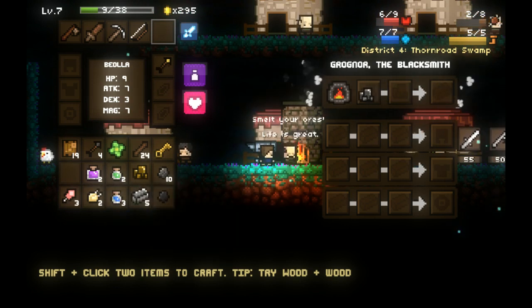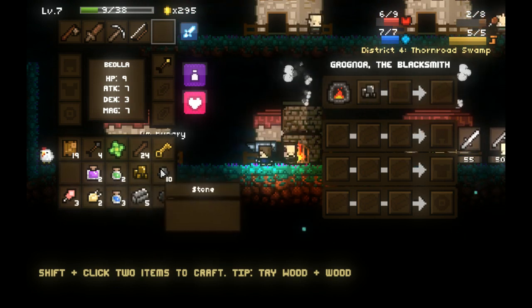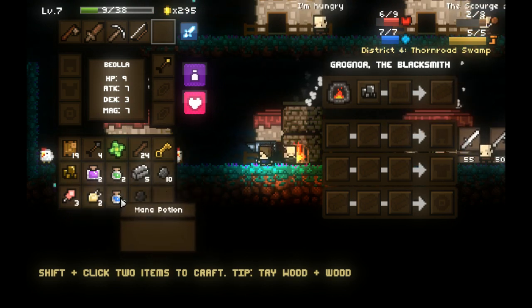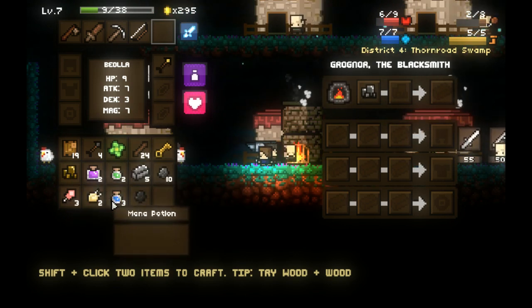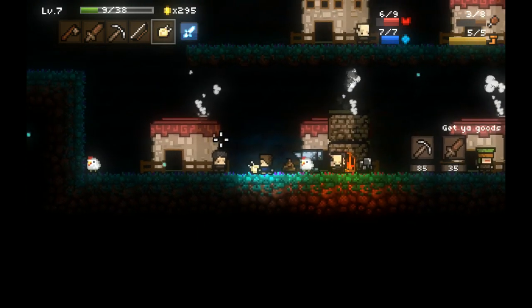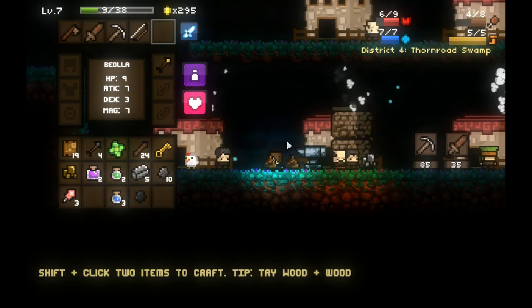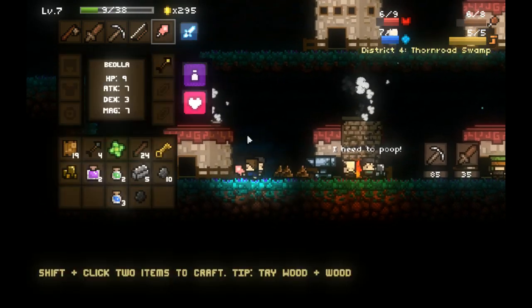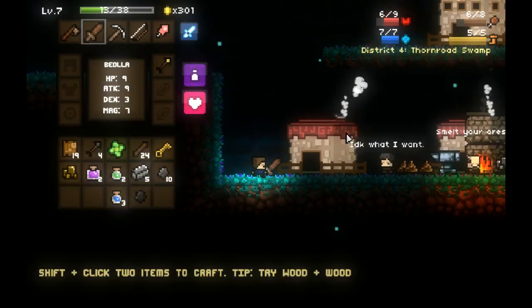I believe he fixed the glitch where if you just leave stuff in town it disappears now, which kind of sucks because I liked storing stuff there as a bank. And you can eat raw meat — since I can't seem to find more coal, I'll just eat the raw meat to quench my hunger in the meantime. But it would be nice if that coal issue would be fixed. We're going to go ahead and kill these chickens too.